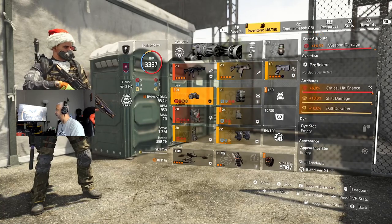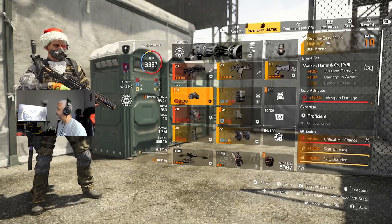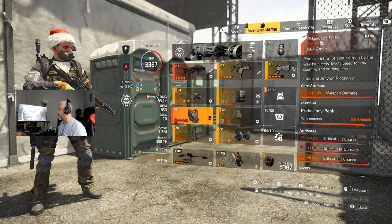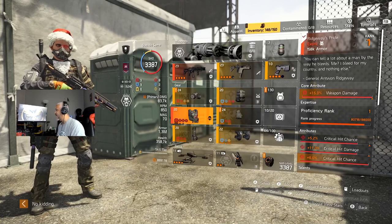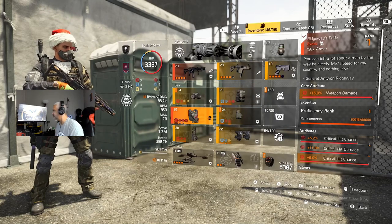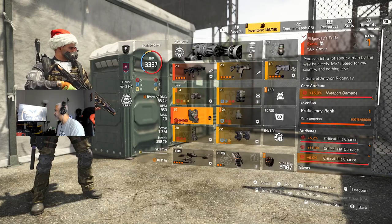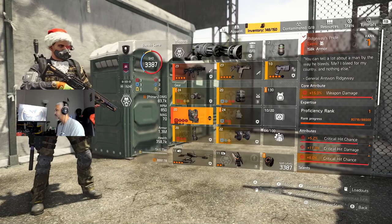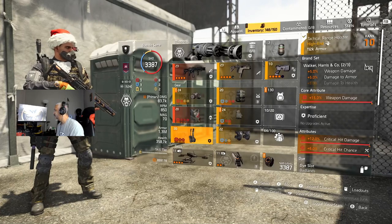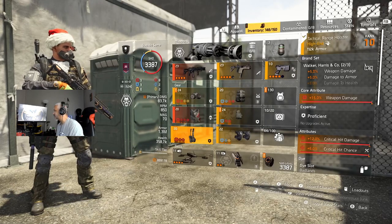I got the Ridgout's Pride, which also has weapon damage on it, crit damage — 5.2%, sorry — 11% crit damage, and a 6.0 crit chance mod. I'm also going with weapon damage for the Walker Harris holster — another extra 5% weapon damage and weapon damage to armor, and another 15% weapon damage. So you got 14% here, gotta max it out, it's not optimized.